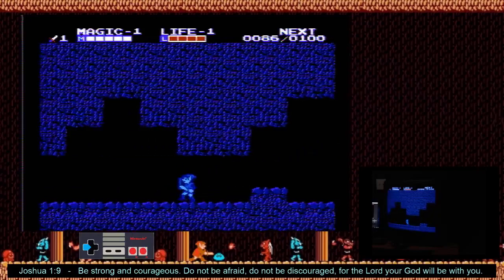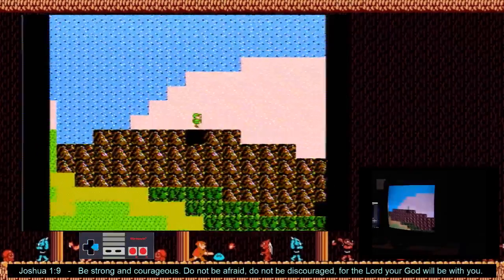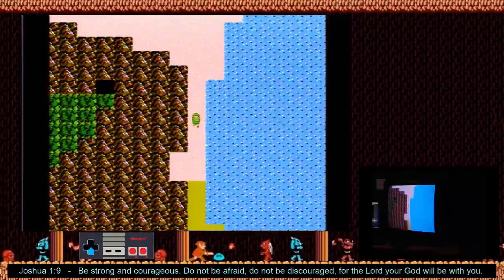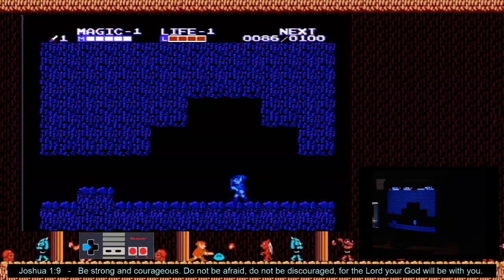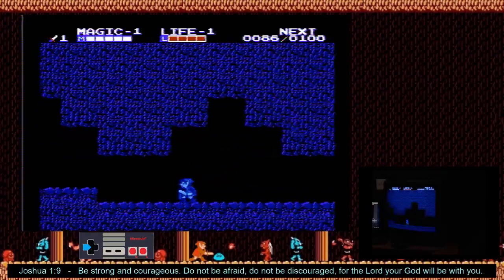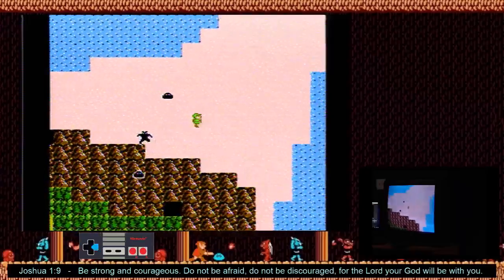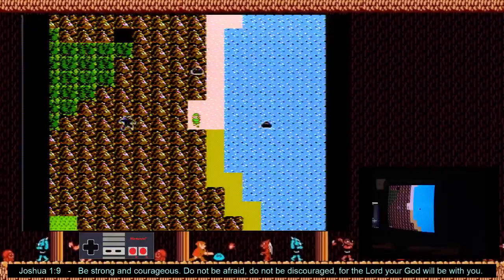Those ones are all pretty consistent. Starting with number four, they get a little bit tougher — not unreasonably so. This is the back spawn, the heavy behind you. This one you go over here. It's a fast encounter — see, I messed it up. Got to go immediately.